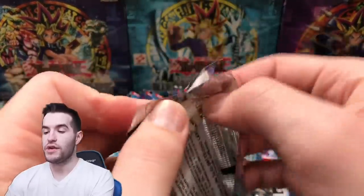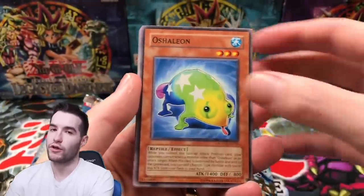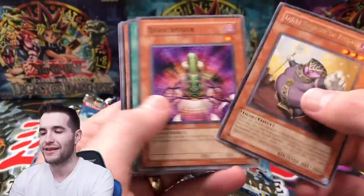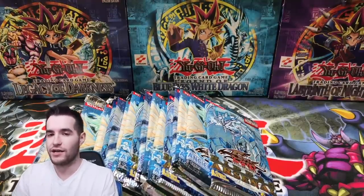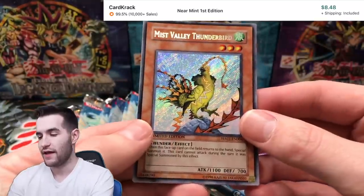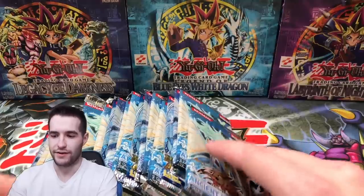Stardust Overdrive — here we go. Ghost Rare, guys. I mean, I rarely pull Ghost Rares. When they're actually out of random packs, I don't even know if we've ever done it, because usually there aren't random packs and we open like a hundred packs or something. Out of like 20 packs, we're not Yu-Gi-Mo, we can't do that. Seeker Rare — Mist Valley Thunderbird. I think this used to be really good way back when this came out.